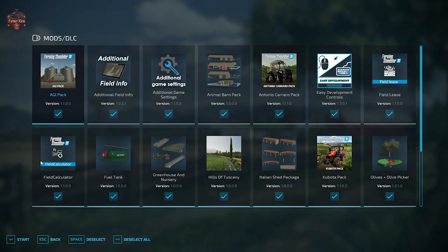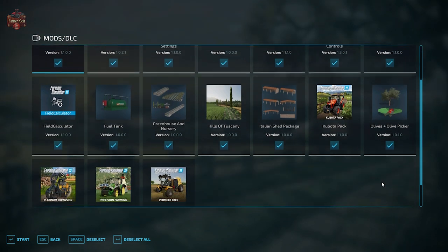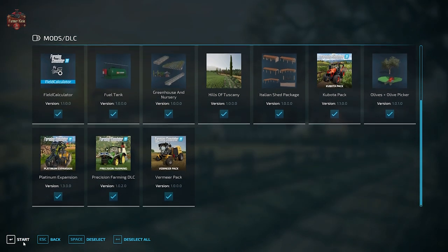We are going to use the mods we typically use when taking a look at maps: additional field info, additional game settings, field lease, field calculator, and those required mods — the animal barn pack, fuel tank, greenhouse and nursery, Italian shed pack, and olives and olive picker.